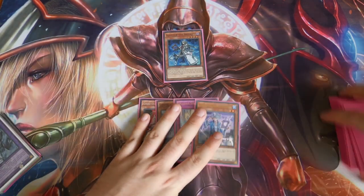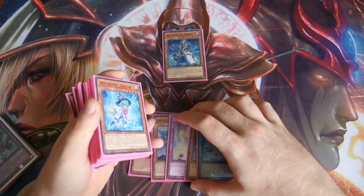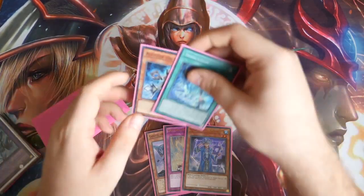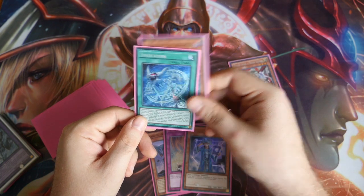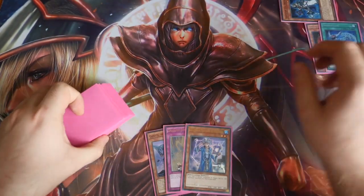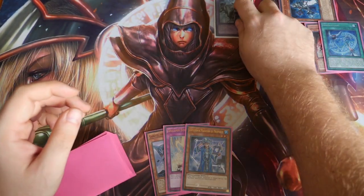We would normal summon our Alistair. Alistair would then search us out our Invocation. We would then activate Invocation, banishing our Alistair and sending Ghost Ogre to the graveyard — and that straight away gets us a Mech Bar, which goes up there.